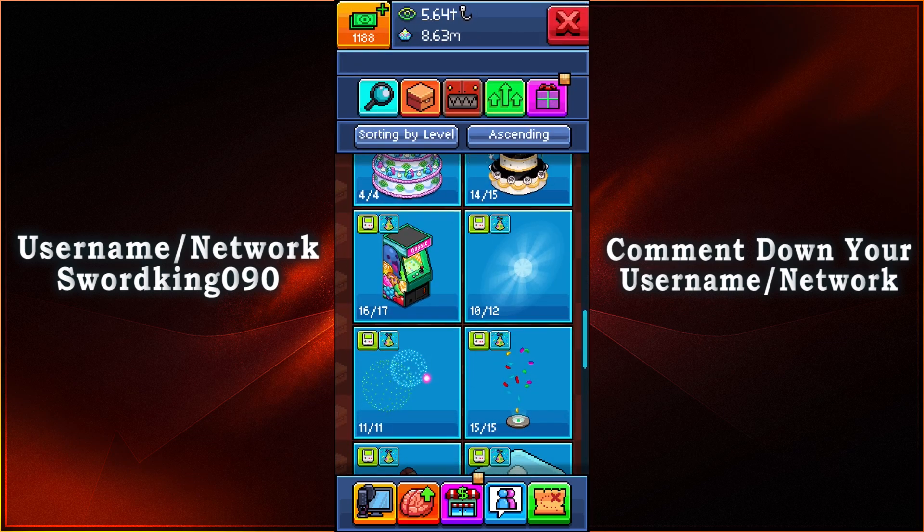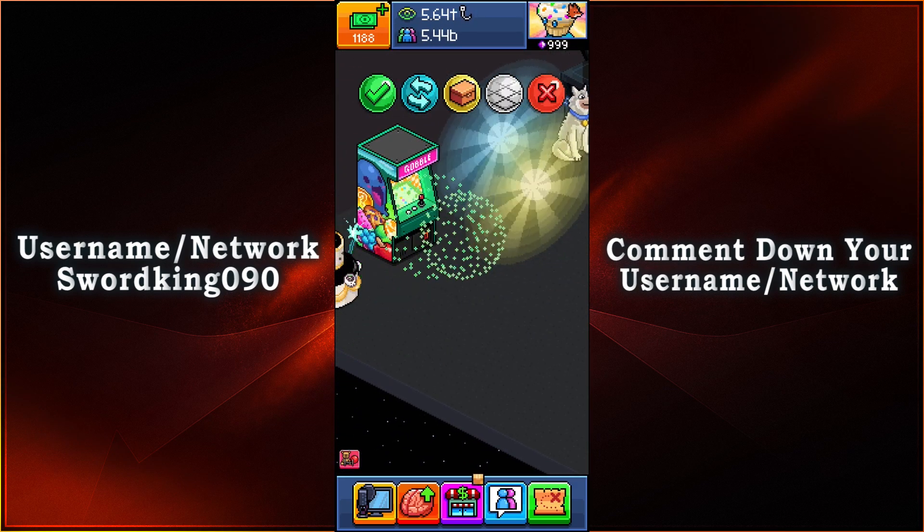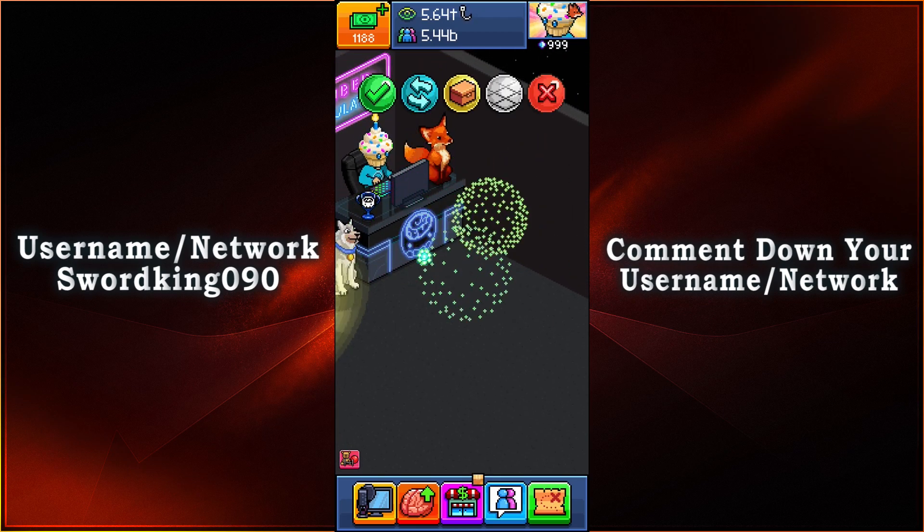Then for the next item we have fireworks. Just like in real life, these are awesome to look at right here. You have your very own fireworks in the safety of this game.